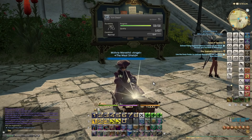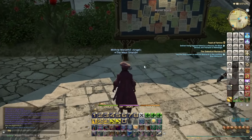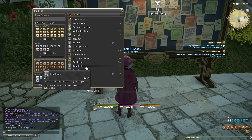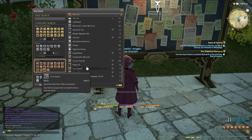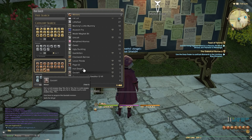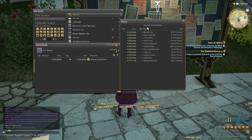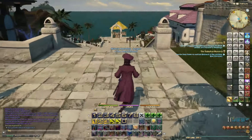And done! That's the Iron Dwarf - it's probably one of the most expensive minions, not the most expensive but one of them. If we look it up, one person is selling it for 7.5 million, but people have been selling them for about three to five million. They cost about three million to craft.